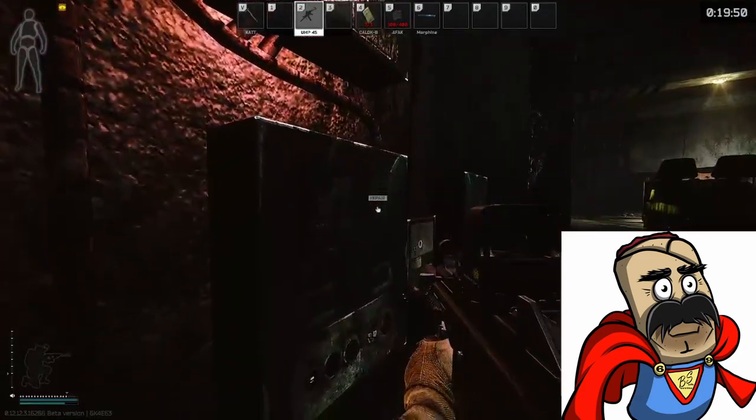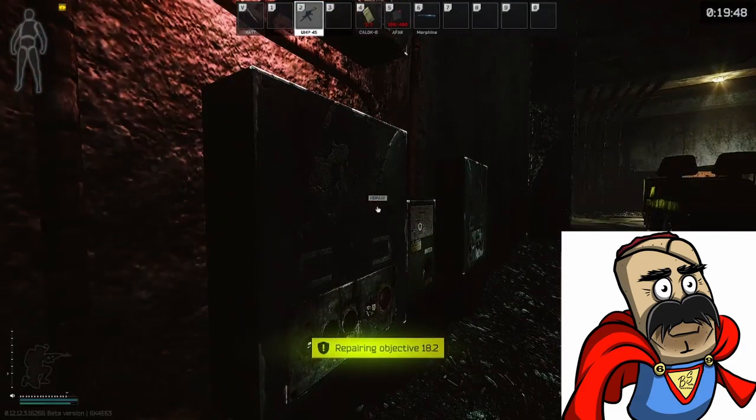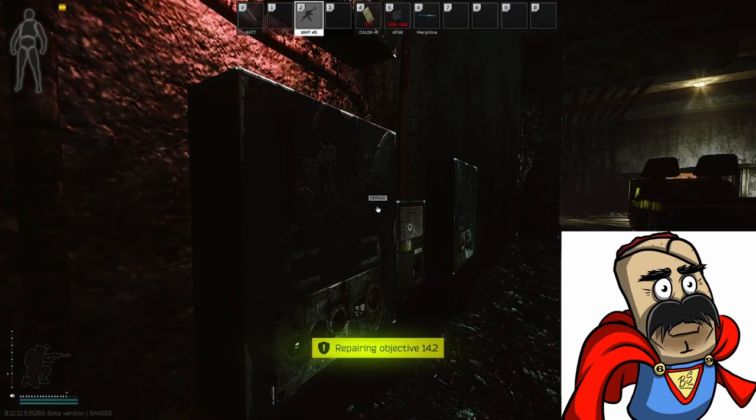Things you're going to need for this quest are two toolboxes. These toolboxes are going to be used to fix circuit breakers throughout the factory map, both of which are near each other in the Gate 2 location — one being in the glass hallway and one being towards the forklift area.